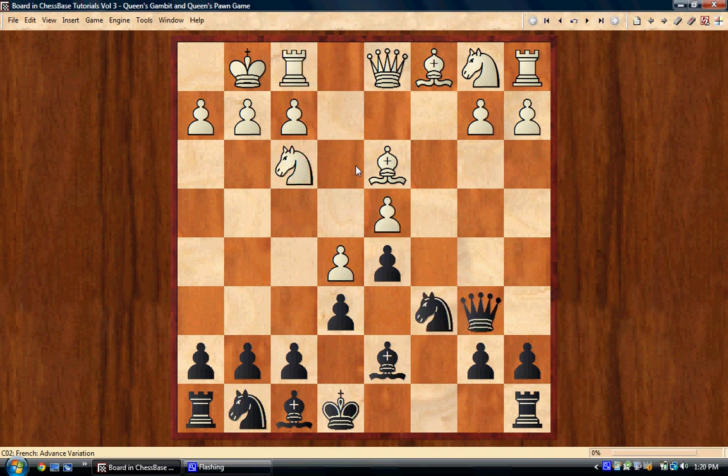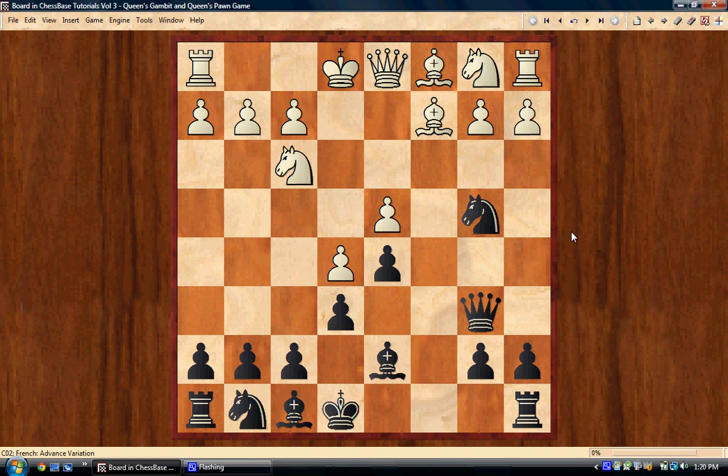A lot of players don't want to give up a pawn even if they think there's compensation, so they'll play bishop c2. I've seen this played many times, and now black is better — no doubt about it. We play knight b4: not only do we have the initiative, but we're attacking white's most valuable piece, the light-square bishop. If he preserves the bishop with bishop b3, we could even play bishop b5, and it's not clear how white is going to castle.